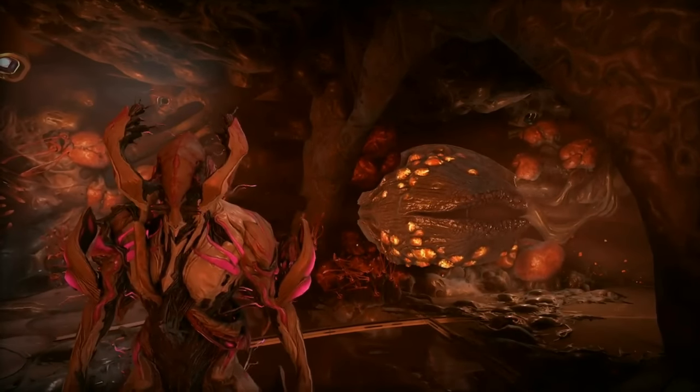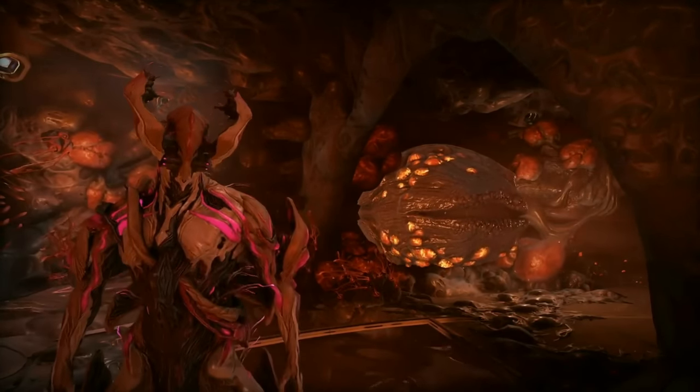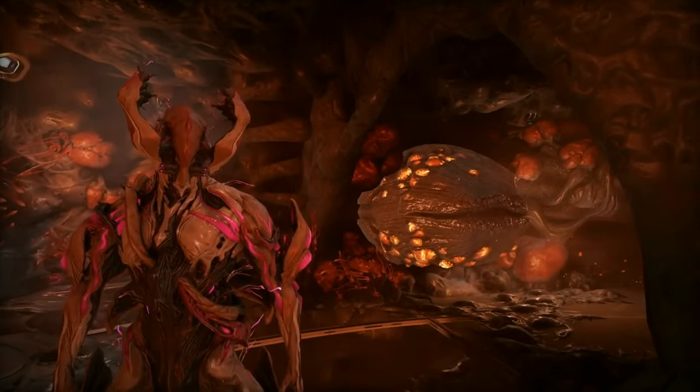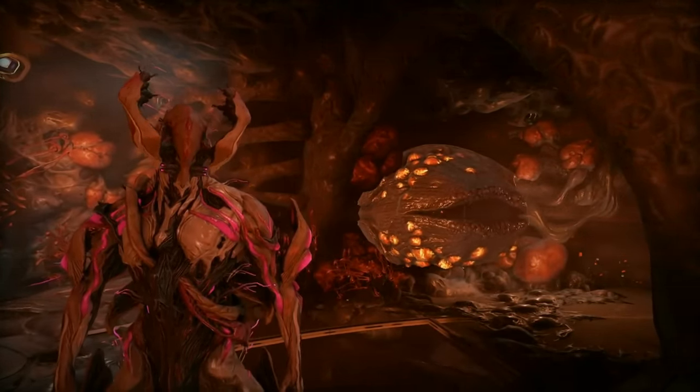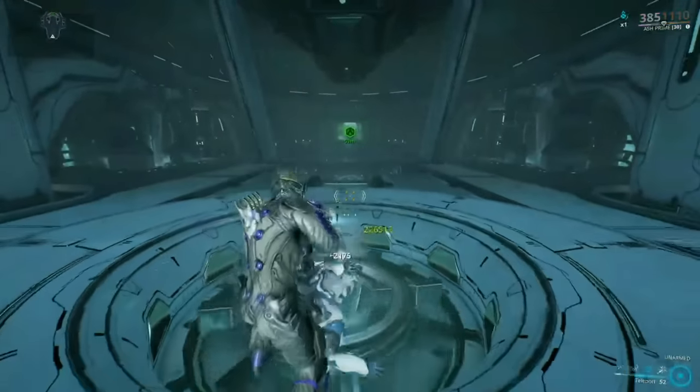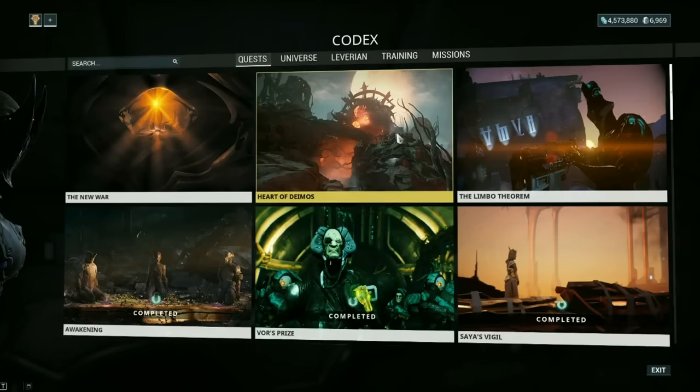This is all possible with the new Helminth system. Oh, that's me. I'm Helminth. Before you can begin experiencing the wonders of the Helminth, you have to accomplish a few steps first. You'll need to be Mastery Rank 8 and have completed the Mars Junction on Earth. This will give you the quest for the Heart of Deimos.